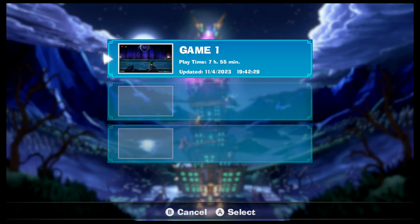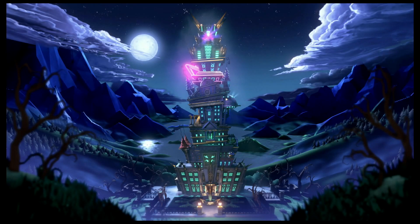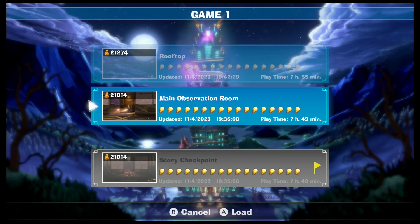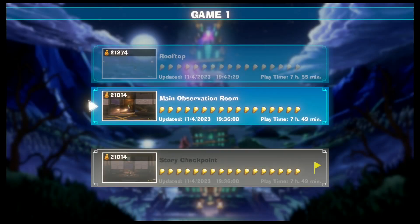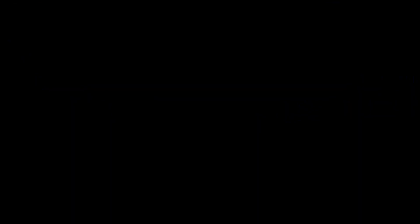We're back from our King Boo save file from last episode. If you want to check that out, just watch till the end of the video and it should give you a playlist you can go to with all the Luigi's Mansion videos. But let's go on our main observation room save file. Apparently we can't go on our rooftop save file, which is weird.